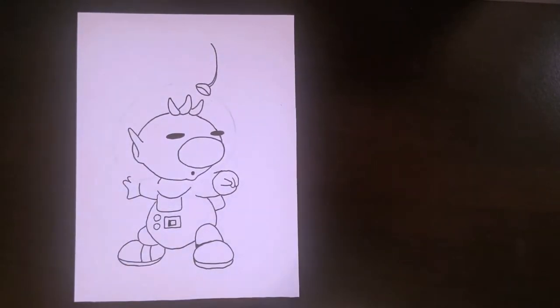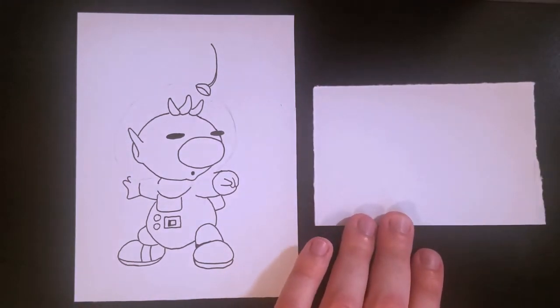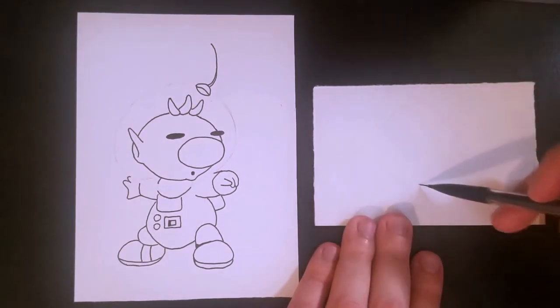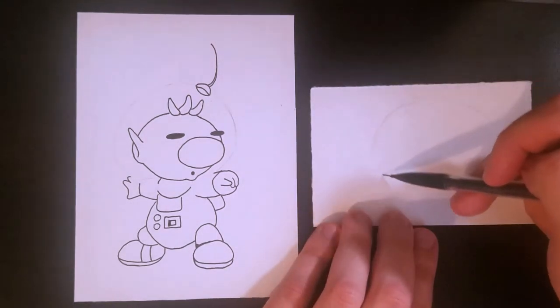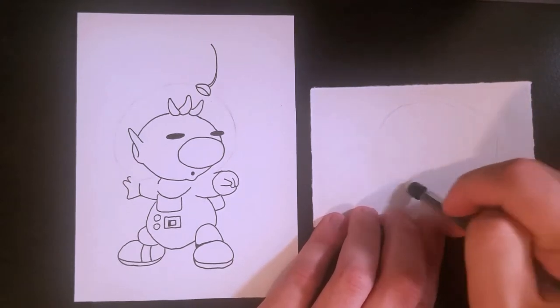Now we're going to try something I've never really tried before, so it's going to be a little bit of an experiment. I'm pretty excited to try it. Instead of just inking the helmet in, we're actually going to try and draw it with only markers so it looks a little more translucent. So we're going to practice off to the side first.